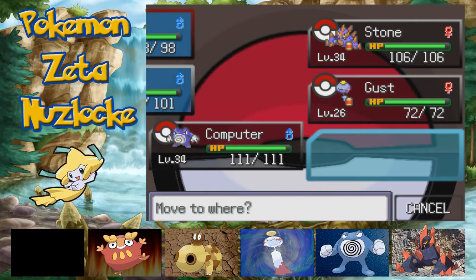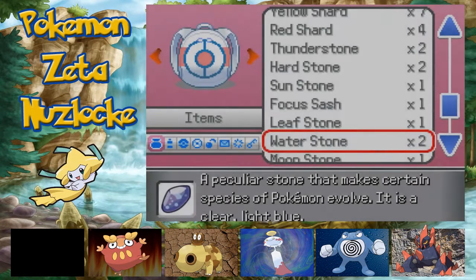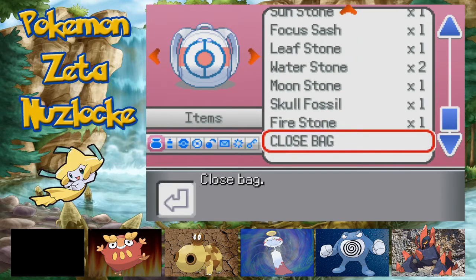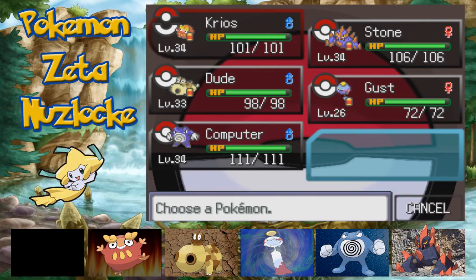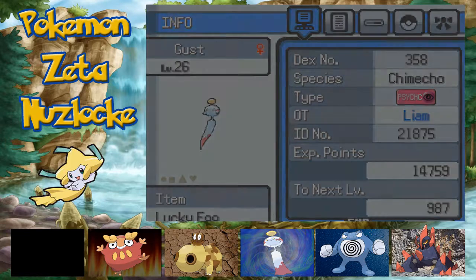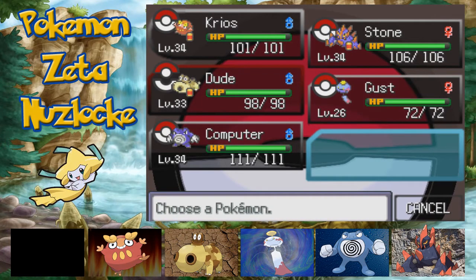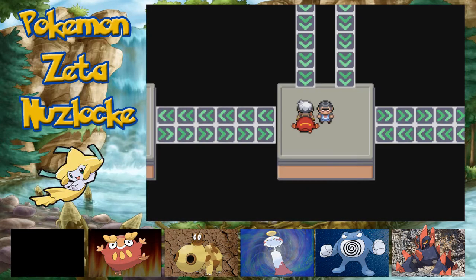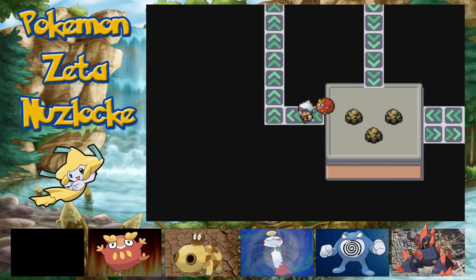In that case, I'm going to lead off with Krios instead. Krios doesn't have any leftovers, does he? Let's give him those. I gave Stone an Iron Ball as well. I think Gust is holding the XP Share — the Lucky Egg. Why is he holding the Lucky Egg? Maybe I was going to train it and just didn't get around to it. For now, we're going to leave Gust out with it. Our guys are looking good here.